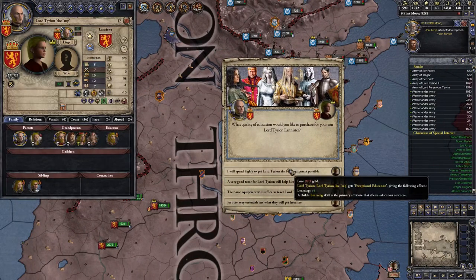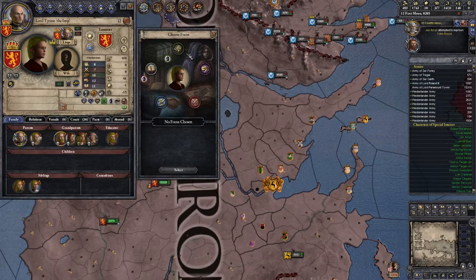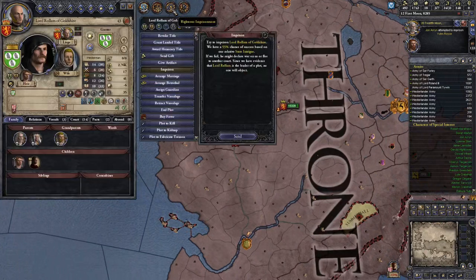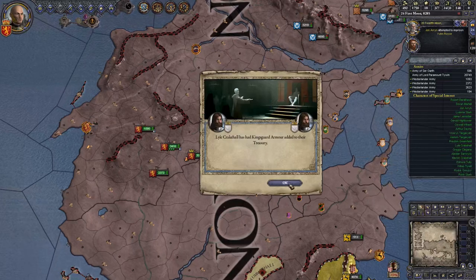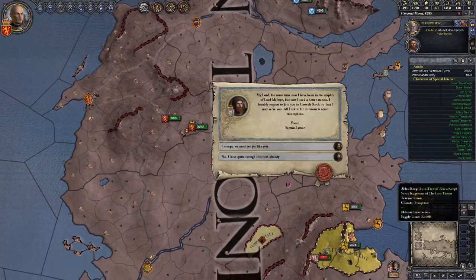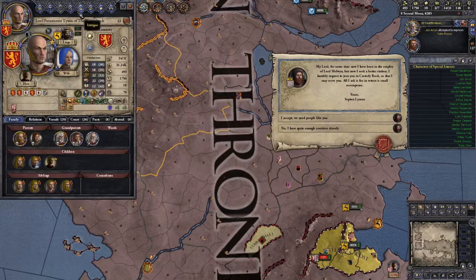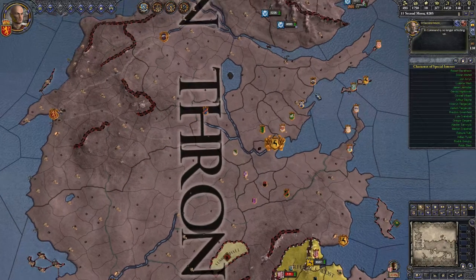Tyrion the Imp would like an education. We'll spend highly despite trying to save money — we're still going to spend highly on the boy. We'll give him a focus in finance. Vassal levies have been raised too long and they're not happy about that at all. I'm going to release the army since this is going to take a bit of time. My levies have actually gone up — very, very good. We'll just leave things where they are for now and keep gaining more money.